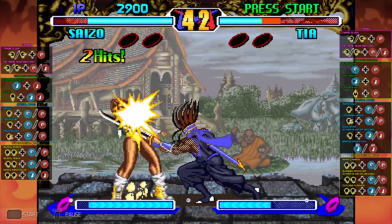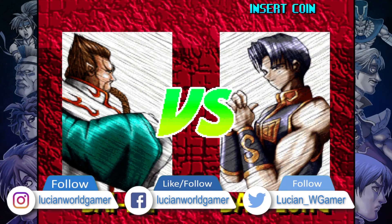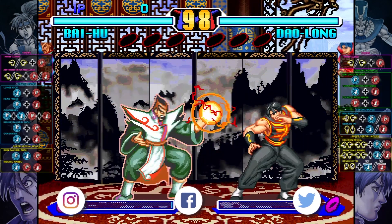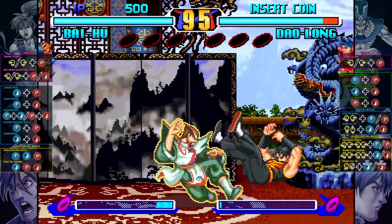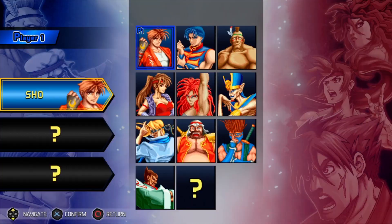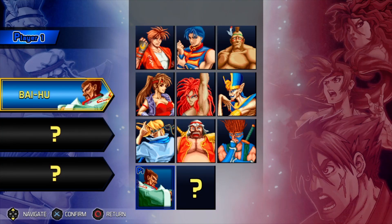The second game adds the character Saizo and, most importantly, makes the final boss from the first game playable via cheat codes. I'm talking about Bai Hu — overpowered, hard and frustrating to beat, but so much fun to play as. Now, the Breakers Collection actually allows you to select him from the start in Breakers Revenge, but only for the training mode and the team battle mode.